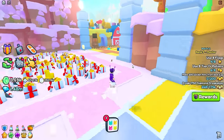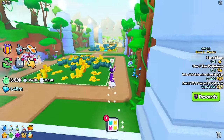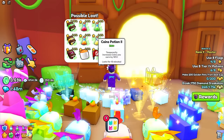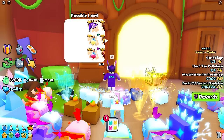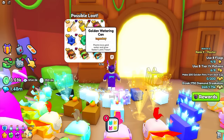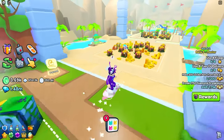There's another obby you can do to get the golden watering can — the jungle obby right down here. It has the same drop rates and will also give you the golden watering can. Whichever one is easier for you, go ahead and do that. In this one you can also get a golden shovel to get huge pets, so you get two rewards in one. The golden watering can lasts one hour.